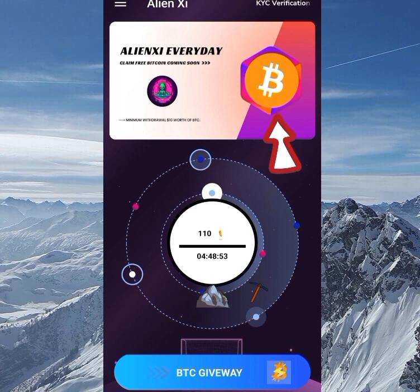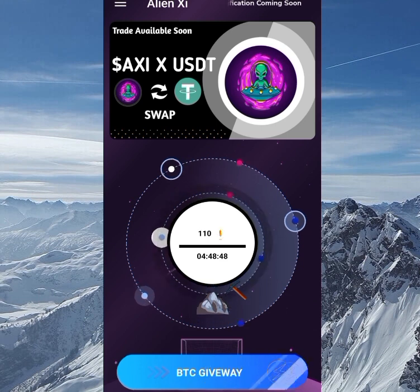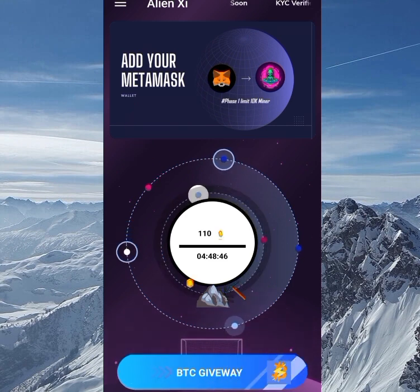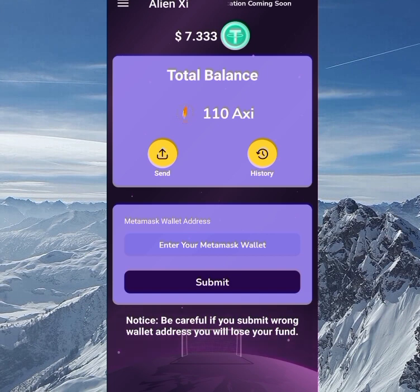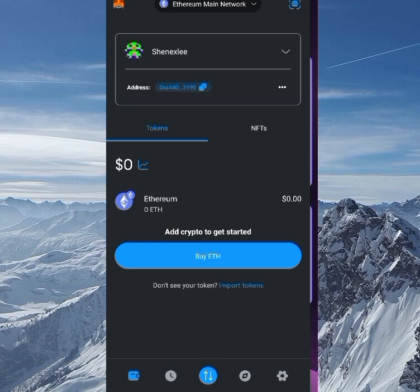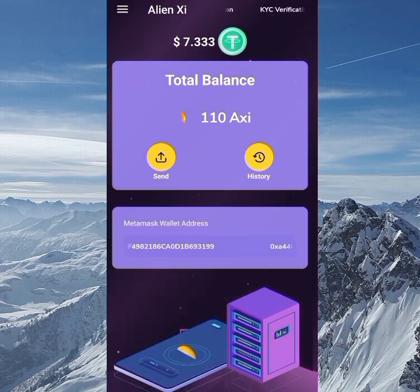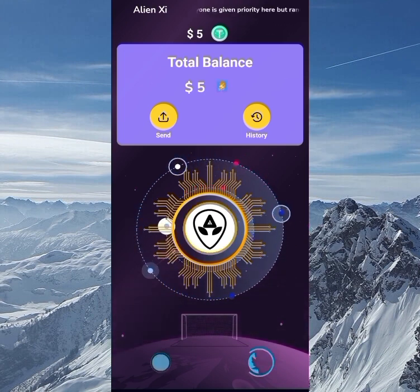You can see we have BTC everyday earning and the AXI to USDT swap will be available very soon. There's also an option to add your wallet to MetaMask, limited to ten thousand people. To link your MetaMask wallet address, open MetaMask, copy your address, paste it in the MetaMask wallet address field, click Submit, and wait a few seconds. I've successfully linked my address to this application.